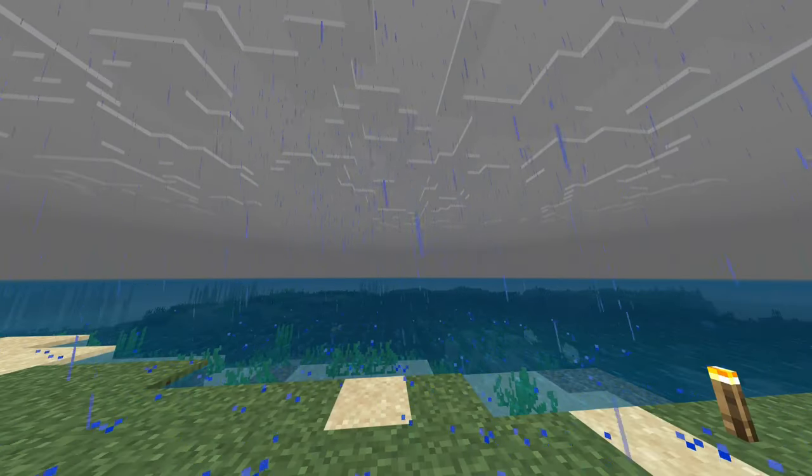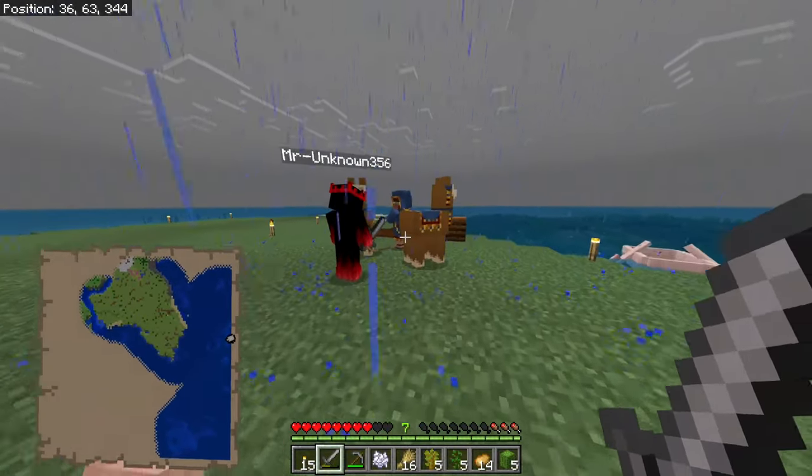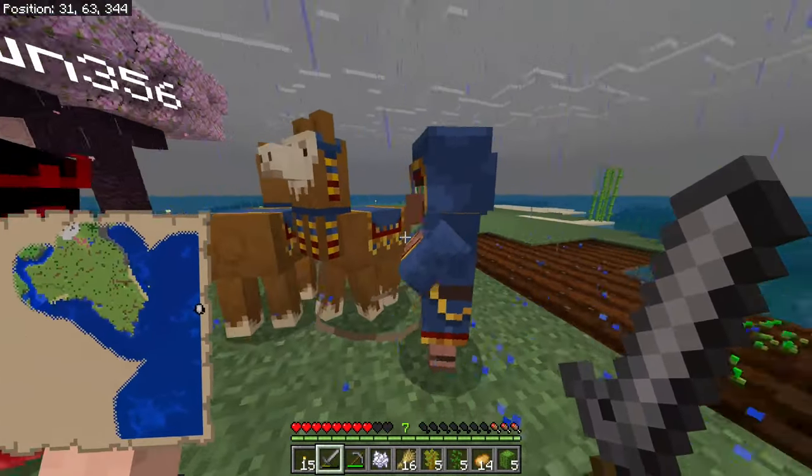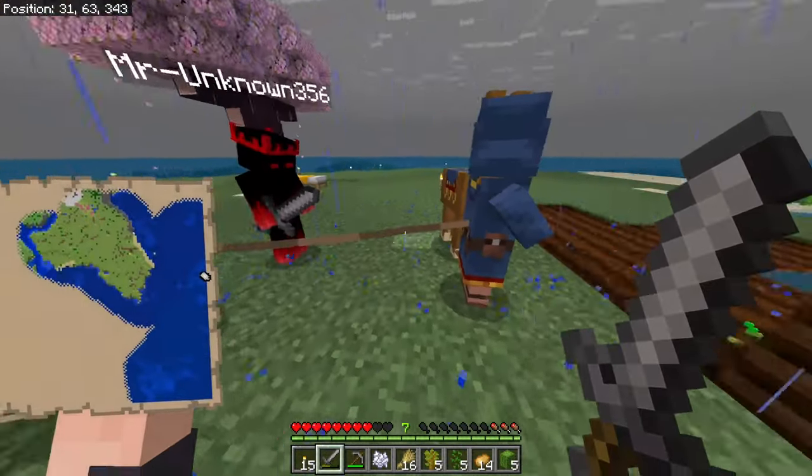Llamas, if you get in our land — get off our land, boy. Let's go deal with these llamas. He doesn't have anything. He has sugar cane for emeralds. I just want his llamas — well, I don't really even want his llamas.